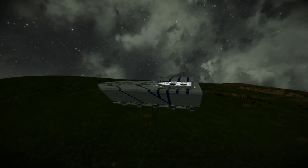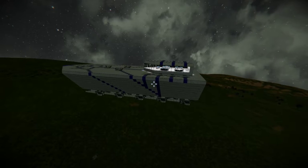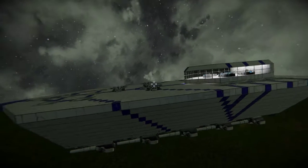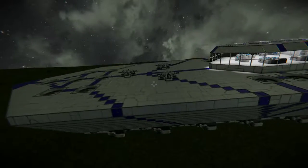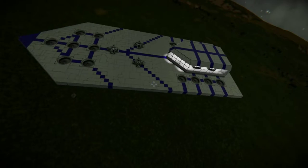Hey guys, Ultra here, and welcome back to another video in Space Engineers. Today we're once again checking out another creation I built. This one's less crap than the Amphion, and it is the Alliance Ground Command Apollo Class Atmospheric Bombardment Platform.